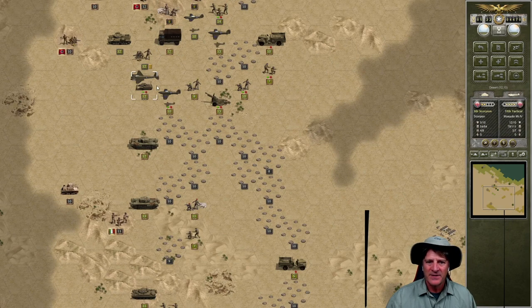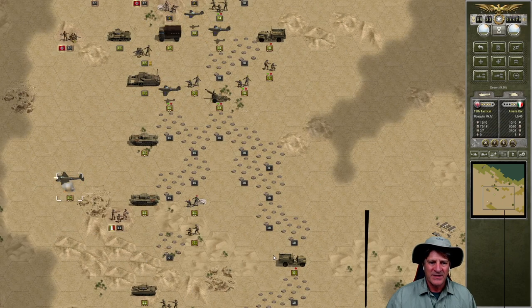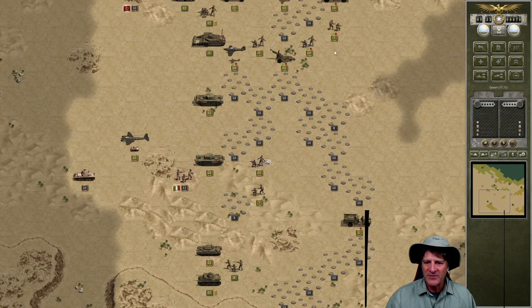Let's switch to our other tactical bomber. He can come down here — has he already moved? No, he hasn't. Let's hit this battalion armor because we can do a pretty big hurt on it. Minus five — good. A tank's coming up here, but we put some pretty big damage on that. We've got a good breakthrough here to the south.